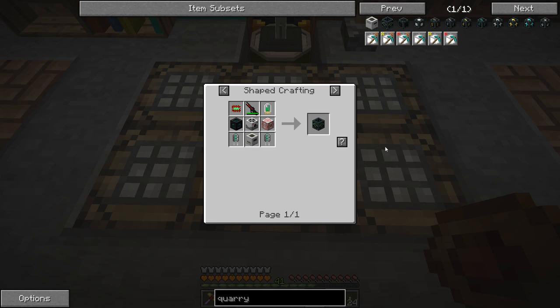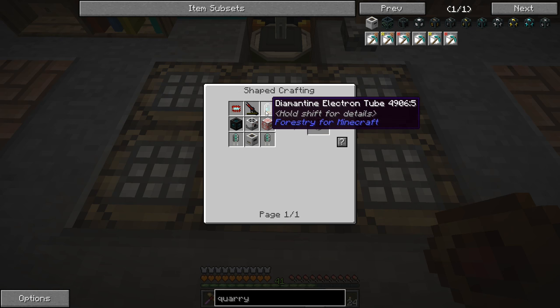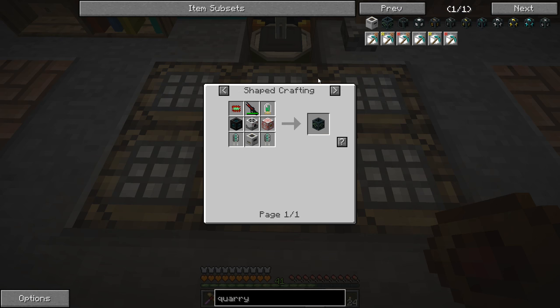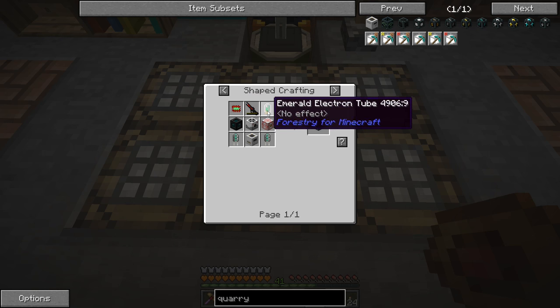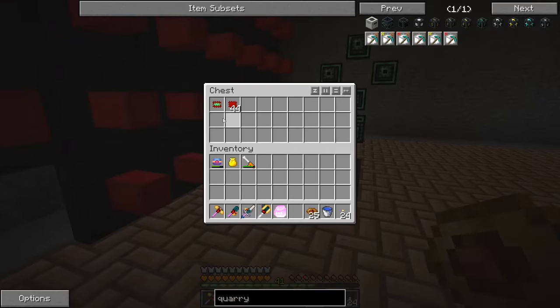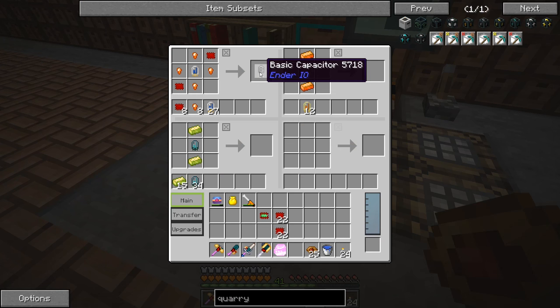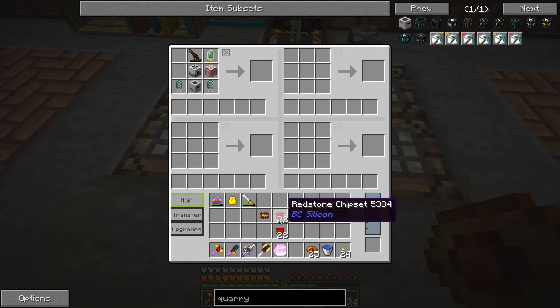If we go to the regular quarry recipe, it's basically the same thing — the difference is it uses a diamond chipset and a diamond electron tube, whereas the ender quarry uses an emerald electron tube and an emerald chipset. So it's pretty much the same recipe. The emerald chipset — I think I left it over here, I did craft that up a little while ago, along with more redstone capacitors.